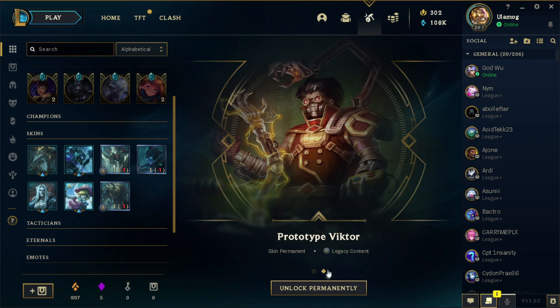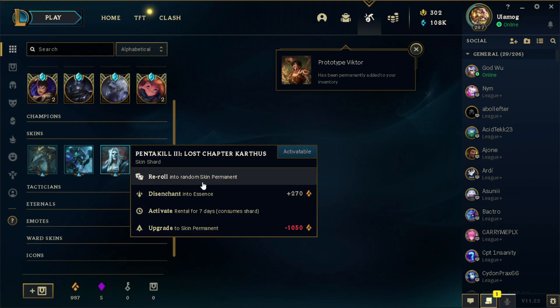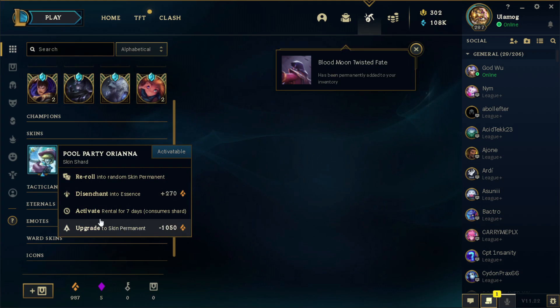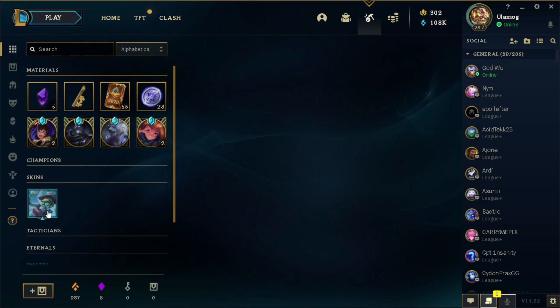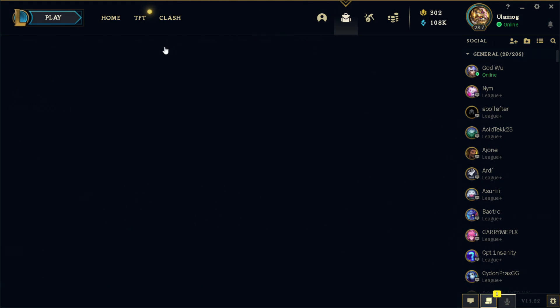100 Orange Essence. Prototype Victor — okay, it's Legacy but it's very cool, so I'm not going to complain. Blood Moon Twisted Fate — okay, this one looks more like Gin, but still nice. I don't have enough Orange Essence to upgrade this skin to a permanent, but I will save it up and then upgrade it because Orianna is a nice champion. She was played at Worlds a lot and the skin is nice — I like the Pool Party ones.